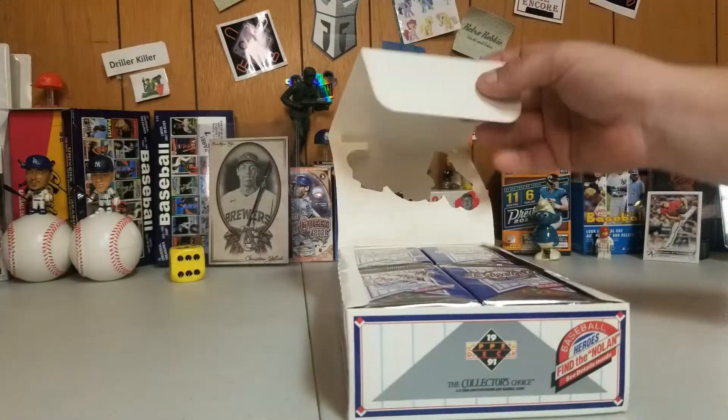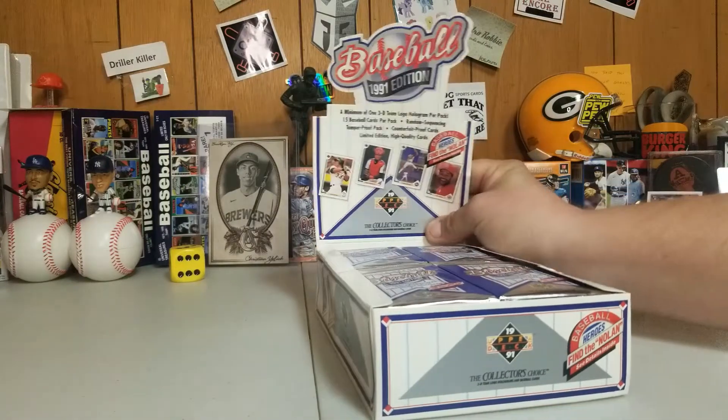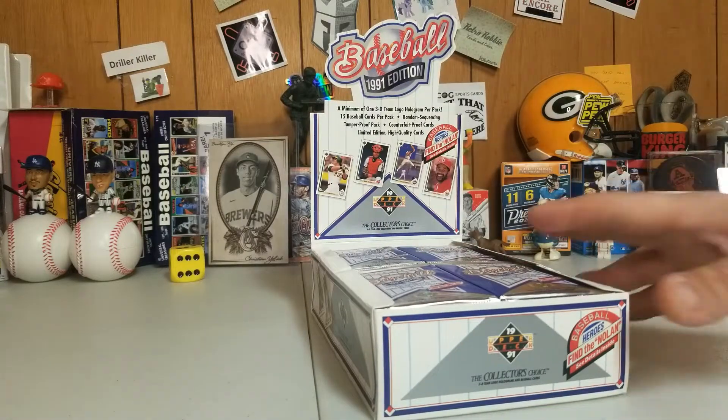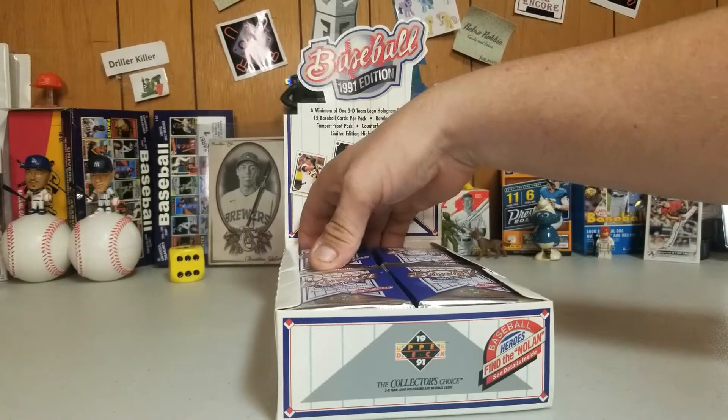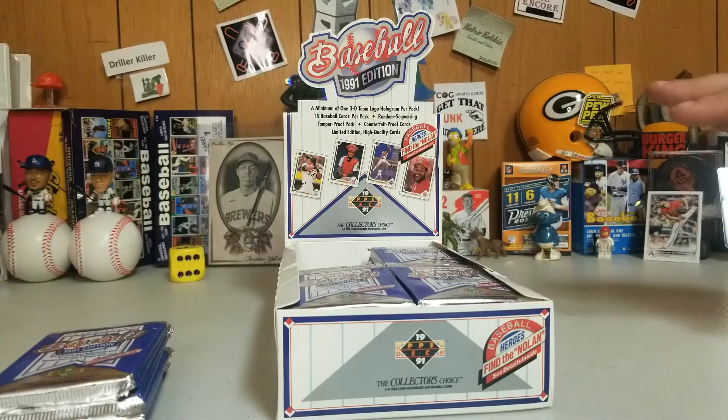You remember the Brett Favre SP1, SP2, and SP3 they had when he went to the Jets? They had one of him holding the jersey, then wearing the practice jersey, then one in the actual game. It was ridiculous. But we've got a Michael Jordan — we're hunting for a Michael Jordan SP1.